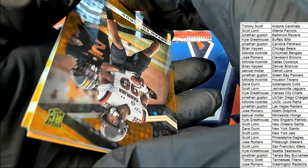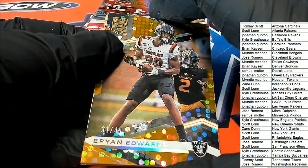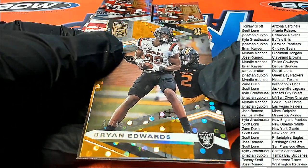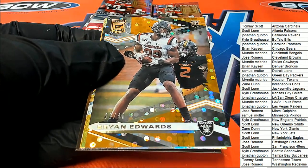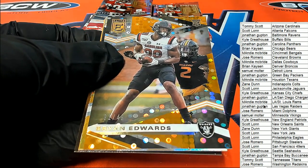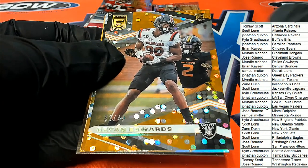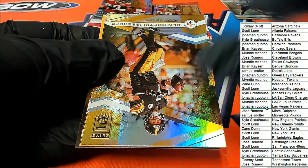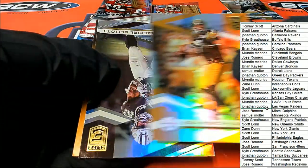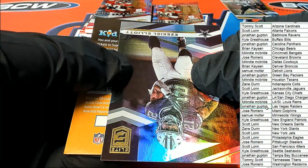This is a Brian Edwards rookie — he's a Raiders guy. Look at that, man, that's really nice. Wow, 31 of 49 — nice rookie card there for the Las Vegas Raiders. Hey Mandy, good luck in the break with your team, you got the Bengals.